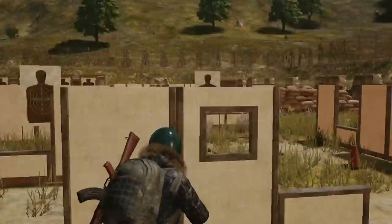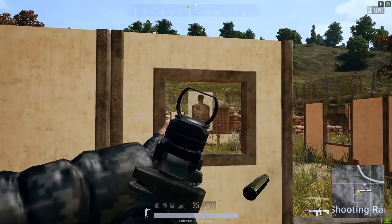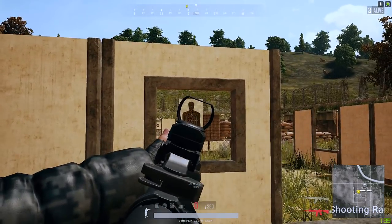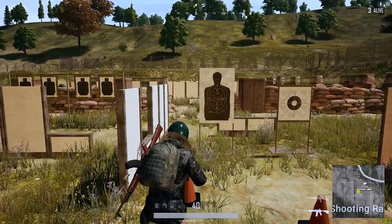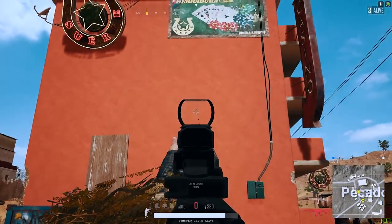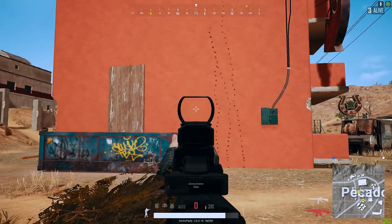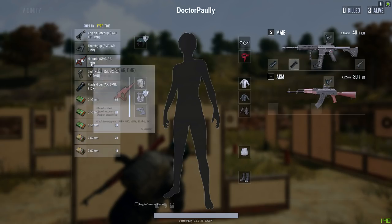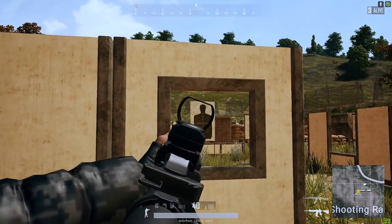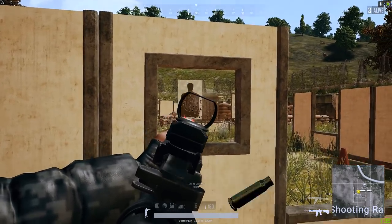This guide is going to be based off of two default tests. The first one is going to be a cluster test — how many bullets and how close of a grouping we can get based on the attachments that we are using. The second test is going to be a recoil test, a standard recoil test to see how much vertical recoil we get based on the attachments that we're using. The standard I've used for the cluster test is standing less than 20 meters from the target, standing up, leaning to the right.